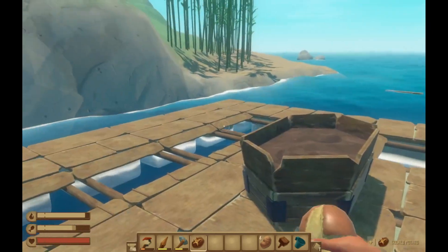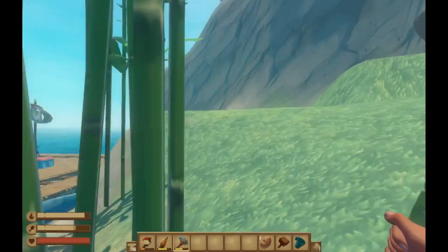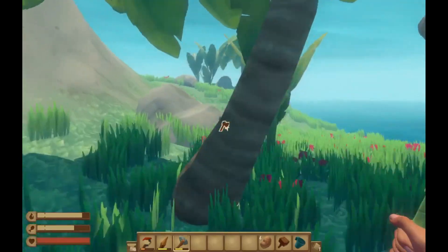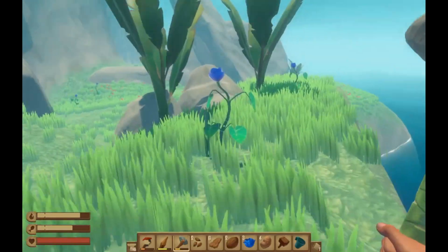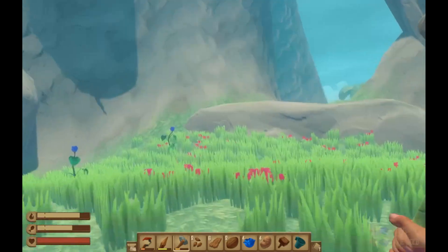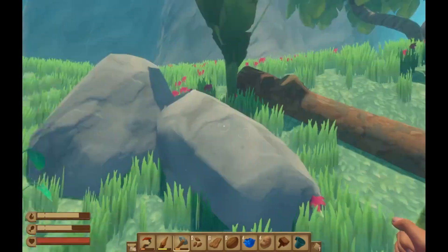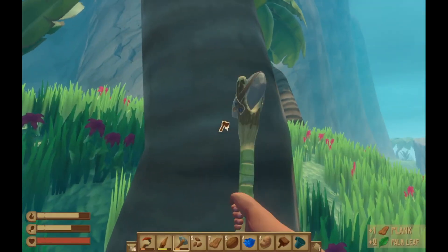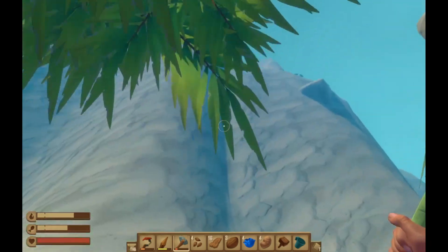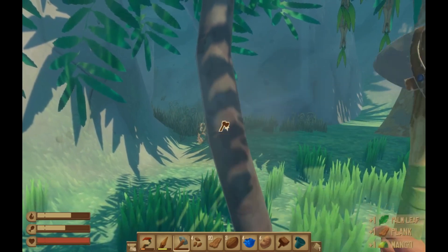I'm gonna grab a couple of emergency potatoes just in case. I'll eat this potato and I think I'm ready - I've got my axe and my spear in case something here wants to harm me. I guess I'll chop this tree while I'm here. This island definitely doesn't look like any I've seen yet, so that is a good sign. But I hear a bird screeching - that's not a good sign. That means I've gotta keep moving, or if I hear a screech I need to run.